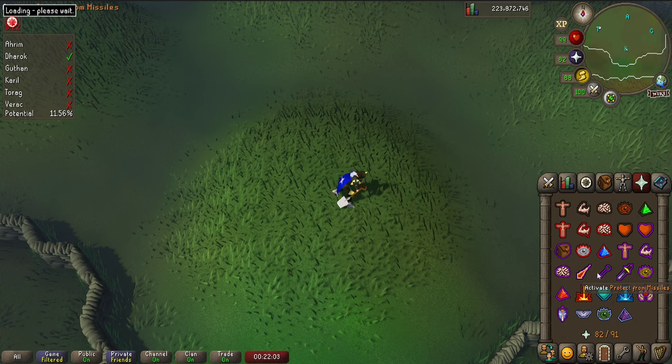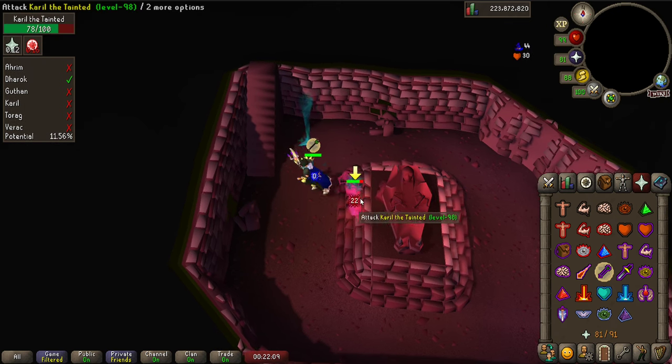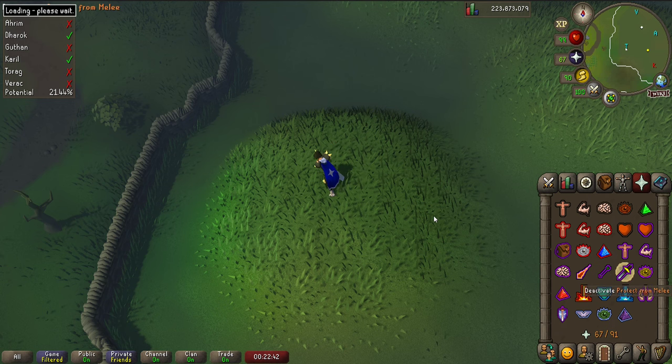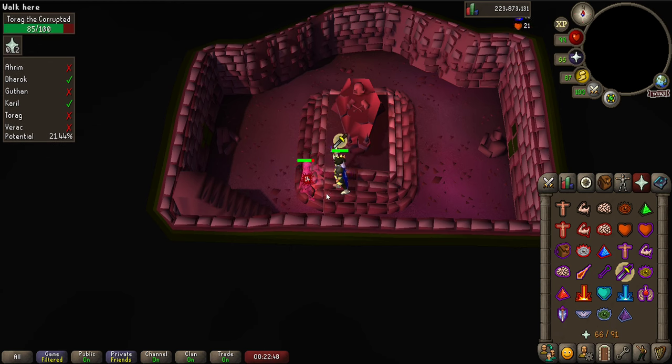Then we get to Karil, the brother who attacks with Ranged. His max hit is a bit lower at 20, but he hits very rapidly with great accuracy, so I'd highly recommend always using Protect from Ranged when fighting Karil. His passive effect is a 25% chance to lower your Agility by 20%, which can be quite annoying if you don't use the Ornate Pool to restore your stats every trip. Torag to the southwest is probably the least scary brother. He only has a max hit of 23 and is quite inaccurate. His special effect is that he will drain your run energy by 20% about a quarter of the times he actually hits you.